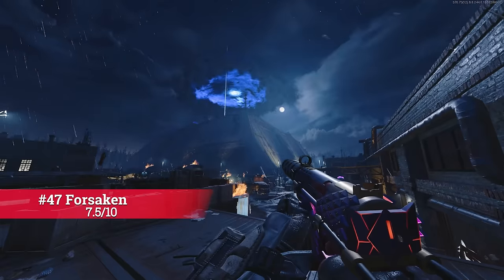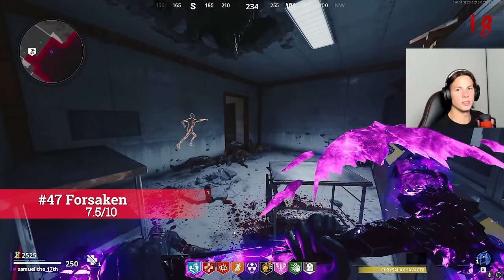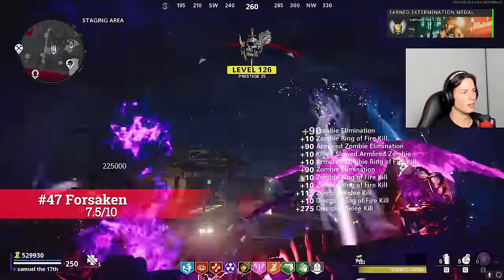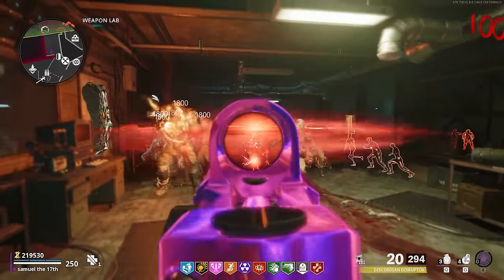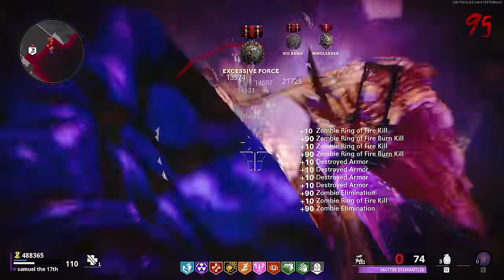I put Forsaken at 47, and not because of the Wonder Weapon — which I do think looks amazing — but I put this map higher simply because the high rounds are more enjoyable in my opinion. Both maps have pretty intense camping strategies which are a lot of fun, but Forsaken is just on another level of incredibly fast, intense, and enjoyable.